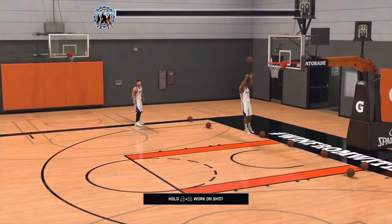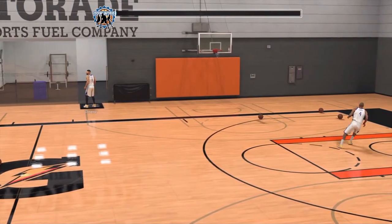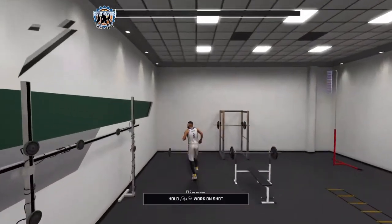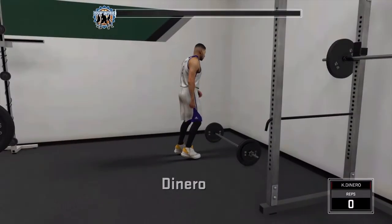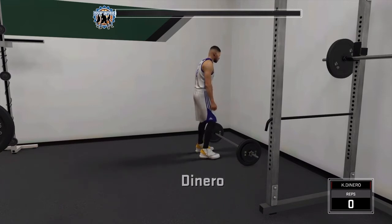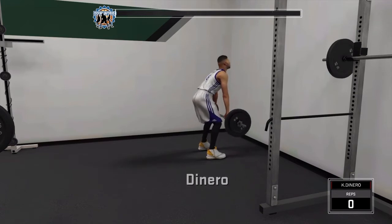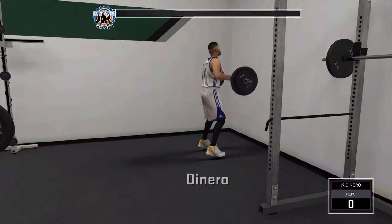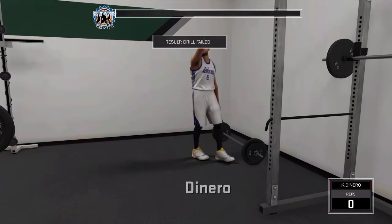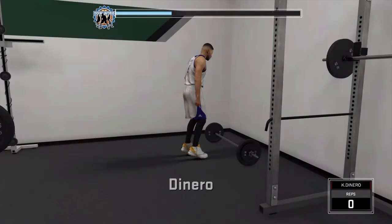The next part of this video — which is what everyone is pretty much showing — is to go into the practice gym and ignore what they ask you to do. Personally, even though the vertical jump is the quickest way to get a gold, you do two goals and the Doing Work bar is maxed out. I'm going to continue lifting weights because I heard it's supposed to make you stronger, so I'll keep doing it until I see something different.